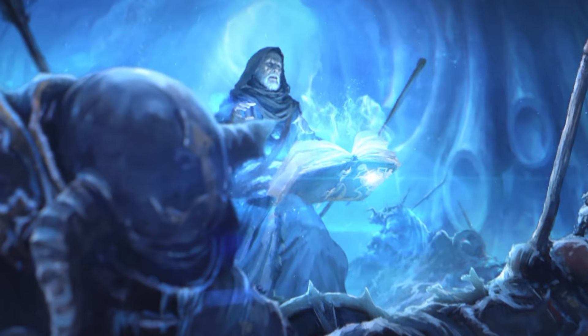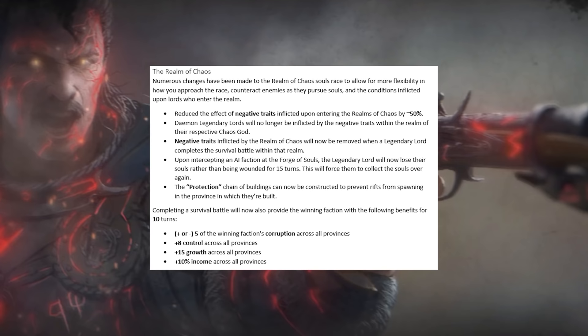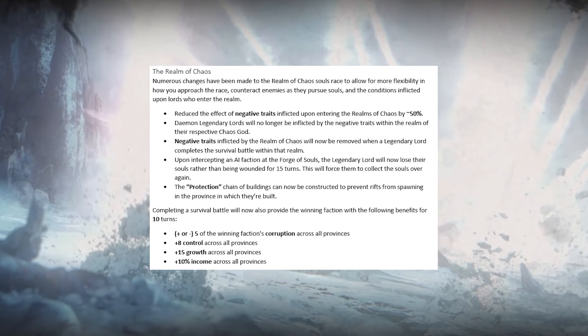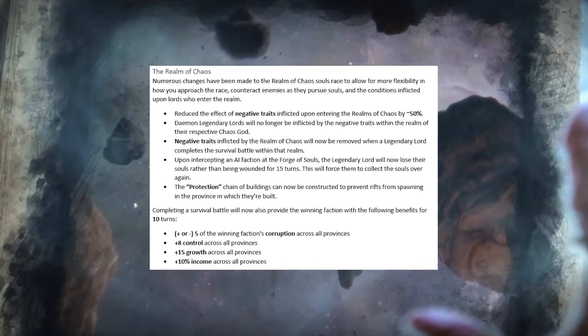Let's tackle the Realms of Chaos campaign first, because that's going to be number one on most people's priority list. The general idea is to make the experience feel less rigid and inflexible, giving players more choice in terms of progression and making the race feel less like a chore. You are now rewarded for winning a survival battle, improving control, growth, corruption, and income faction-wide for 10 turns, with bonuses that are large and conducive to empire building. Greater Demon Legendary Lords will no longer be impacted by their own realm's negative traits, the overall debuff for those traits has been reduced by 50%, and those traits will be removed upon taking each Gatekeeper's soul. Protection Chain buildings will now prevent Rifts from spawning in that province.